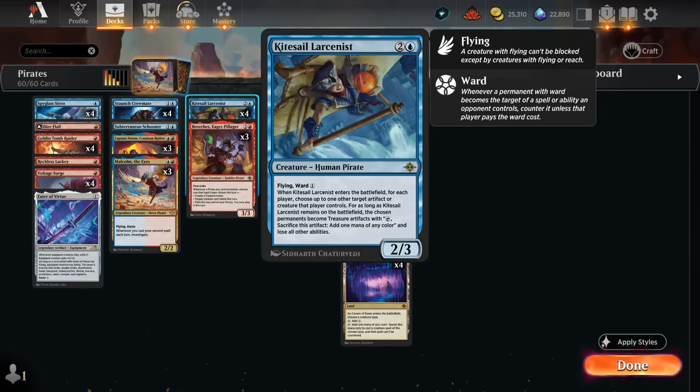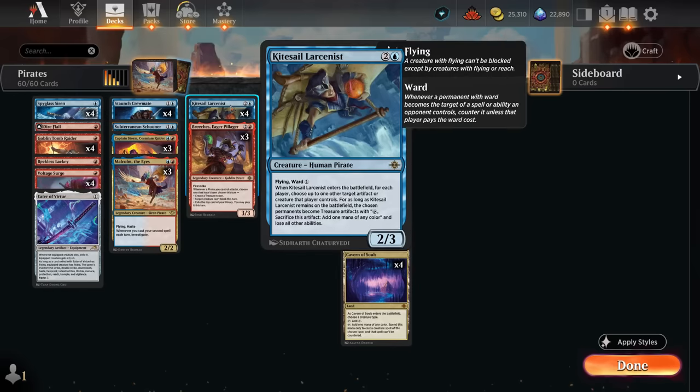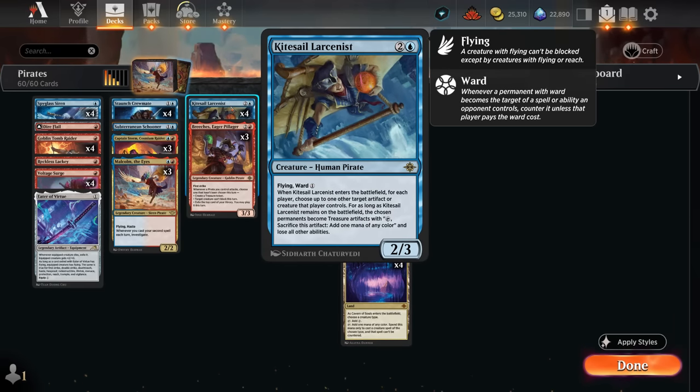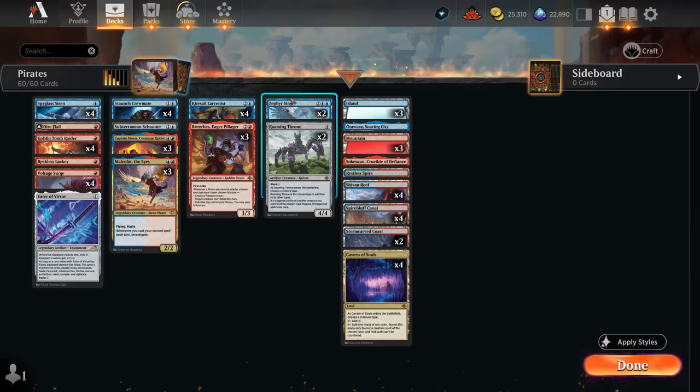The Larcenist is quite versatile - sometimes we want to exile our own creatures or artifact tokens to turn them into treasures for as long as Larcenist stays in play, giving us a small mana boost. Also, Ward one is a trigger, so with Roaming Throne in play naming pirate, the opponent has to pay two additional mana to target the Larcenist. Rounding out the deck at one mana is Reckless Lackey - another new pirate, not that exciting as a 1/2 with first strike and haste, but we can load plus-one counters onto it and eventually sacrifice it to draw a card and make a treasure.